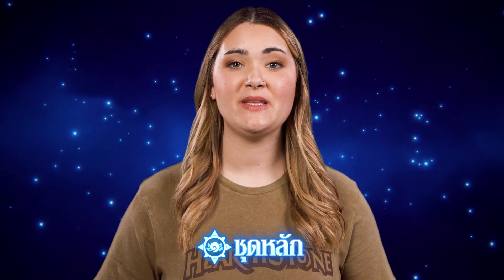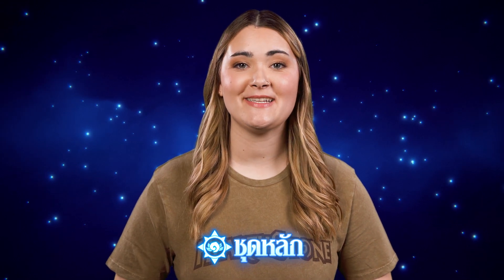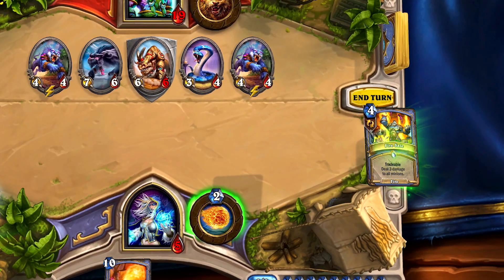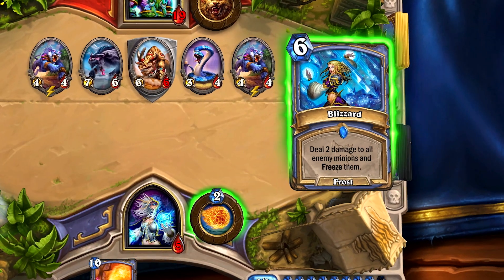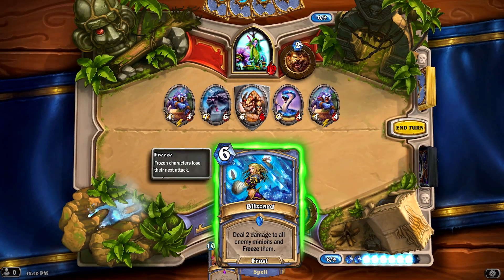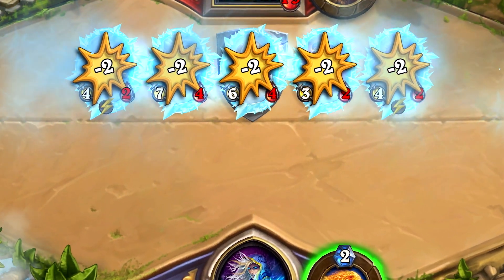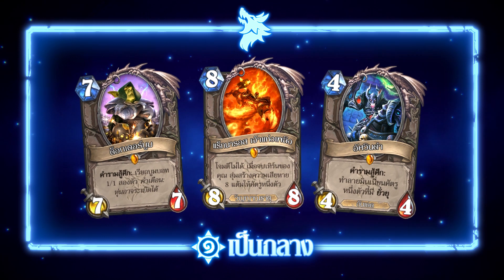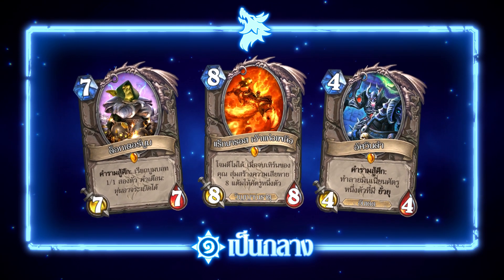When building out core sets, we like to start with large-scale items like keywords. This year we're excited to add Magnetic to the mix. We've also heard a lot of wonderful feedback for Tradeable, a keyword from the Year of the Griffin, so it's being officially instated as an evergreen keyword you can expect to see for many years to come. We're also bringing back some fan-favorite legendary minions like Dr. Boom, Ragnaros the Firelord, and the Black Knight, which you may notice looks a little bit different.